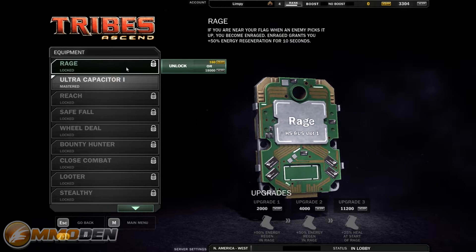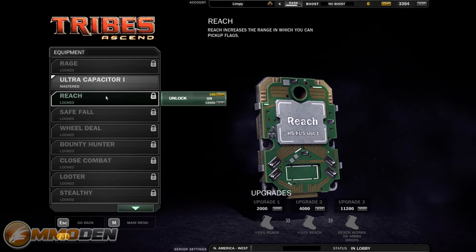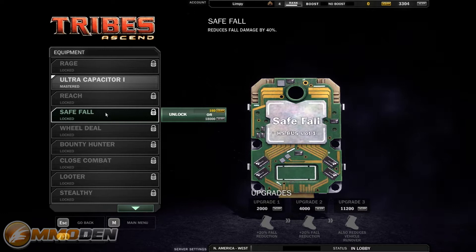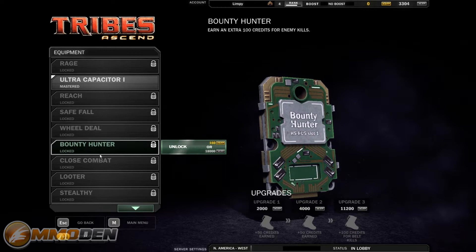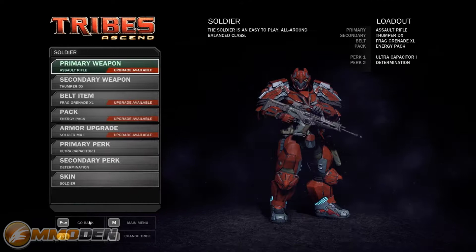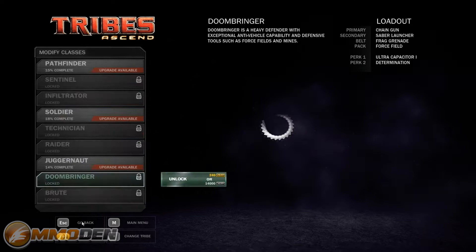Let's take a look at the perks. With the perks you can unlock these and they've got different aspects to them. For example, the Rage perk: if you're near a flag when an enemy picks it up, you become enraged — rage ratio plus 50% energy regeneration for 10 seconds. All of these have different aspects that will come in very handy. You can either buy your way to these with gold, or save up by playing and earning XP. So there's dual ways to earn pretty much everything in the game. Everything we've covered has both an XP factor and a GP factor, so the game really didn't want this to be pay-to-win. Obviously you can get there more quickly with gold — it's a convenience — but it's definitely not something that gives someone a completely imbalanced advantage.